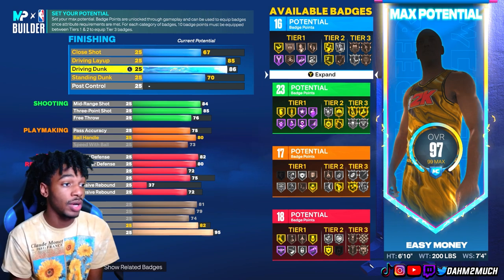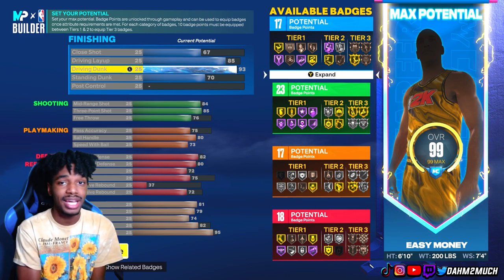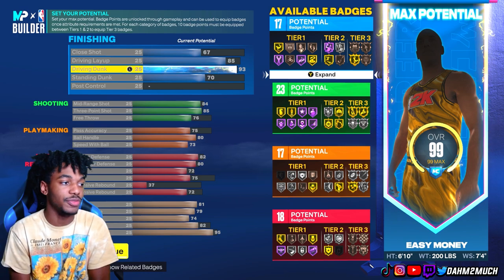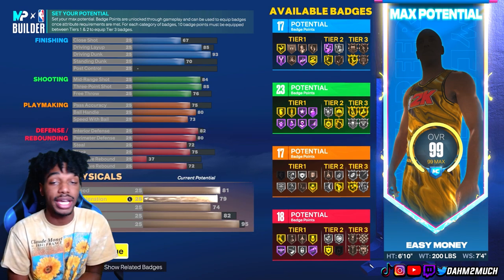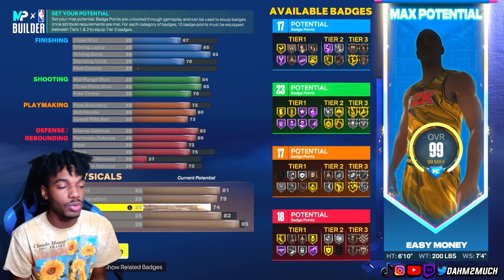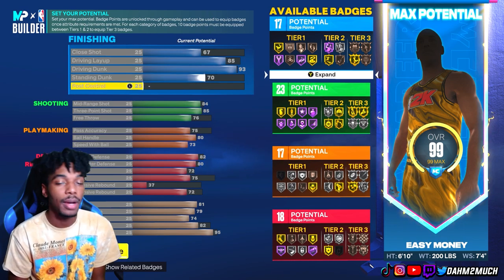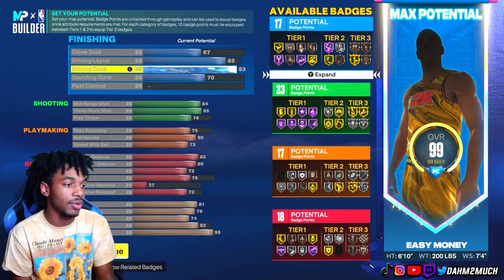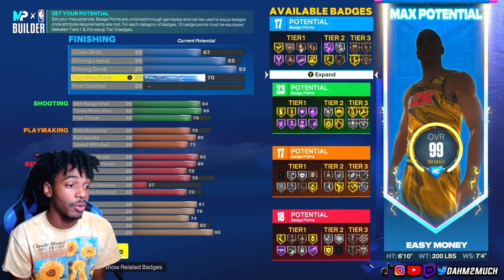You might have a problem with the post control. Let me show y'all something — if you want post control and take off elite contact dunks, you only get a 58, which isn't enough. For where I'm taking this build — Rec, Pro-Am, or park — post control isn't that important. It's more important to create your own shot off the dribble than to work in the post against bigger players. And if we do get a mismatch, post control doesn't matter because with 74 strength we're overpowering them anyway. If you want post control, maybe lower the driving dunk, driving layup, ball handling, or perimeter defense a bit.